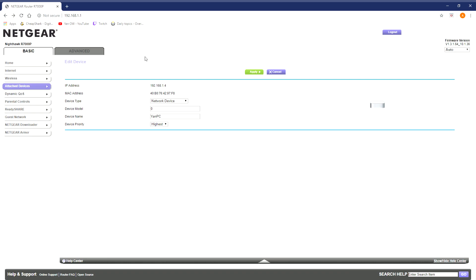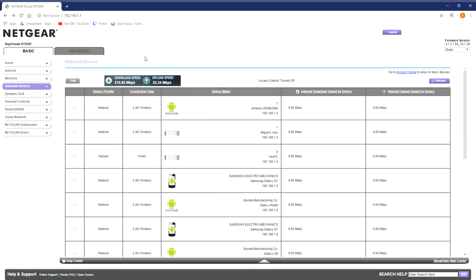That will fix your lag — I tried a lot of stuff and this is the only thing that actually helped. You can set your phones to Medium; they don't really need that much bandwidth, just for Netflix or YouTube. That's it — I hope it worked! Leave a comment if it did, and if not we can probably look for another solution.